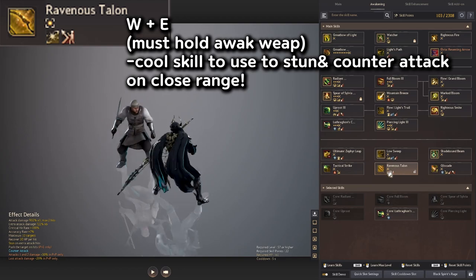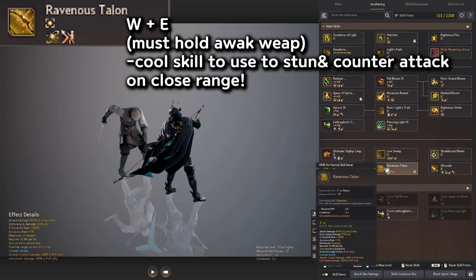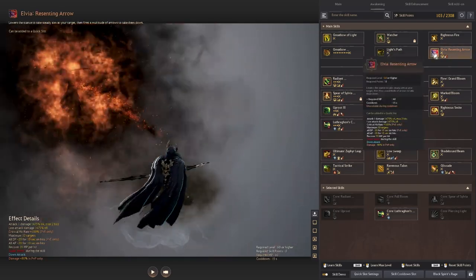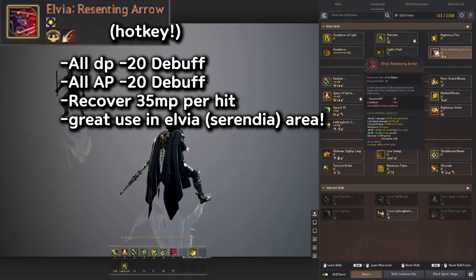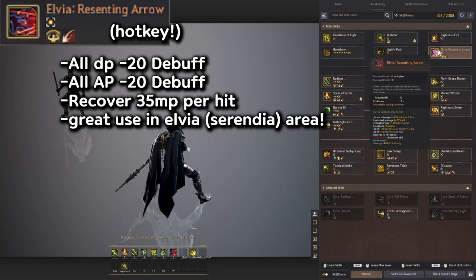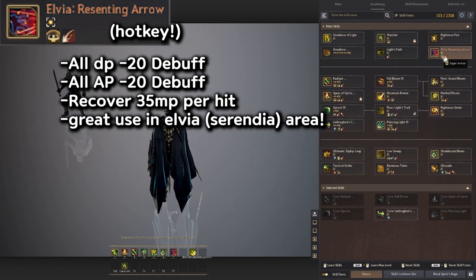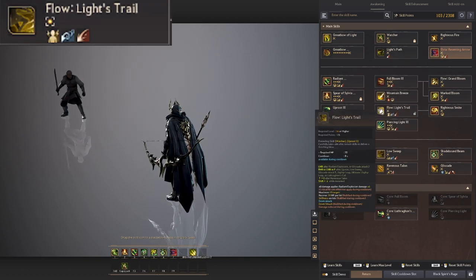Ravenous Talent is a really fun skill — just W+E and hold it, and it uses the ability. It has a stun effect and counter attack, so if you use it with the right timing you can counter attack them. It's great for PvP and gives 30 HP recovery per hit. If you're grinding in Red Orcs or Bloody in Serendia, use Elvia Resenting Arrow — put it on a hotkey. It gives all DP minus 20 for target and all AP minus 20 to enemy, plus 35 MP per hit recovery. It also has super armor, down attack, and really nice damage.